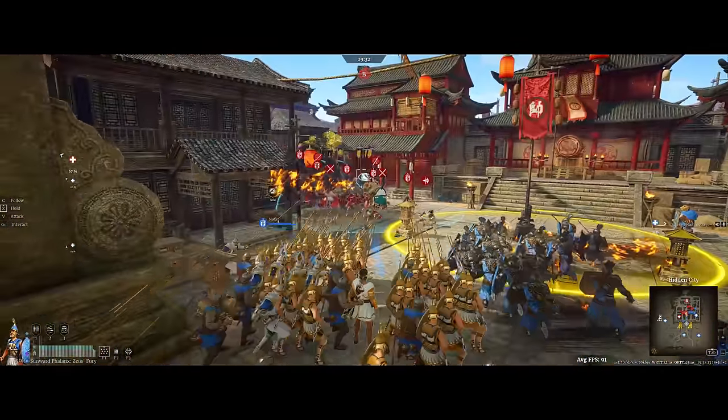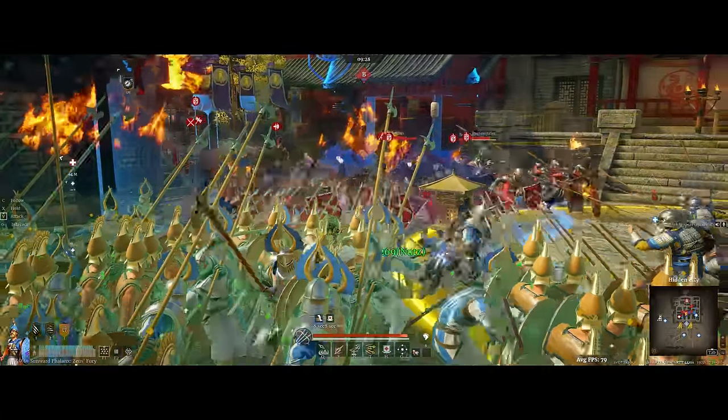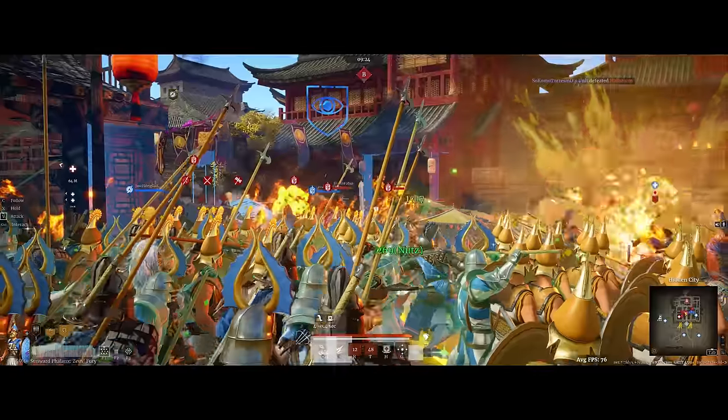Everyone's favorite new seasonal unit, the new Tier 5 Phalanx unit, is finally able to be unlocked. Through Booming's new creator program, I was able to get a Maxwell Aversionance unit to showcase this unit for this unit overview video.